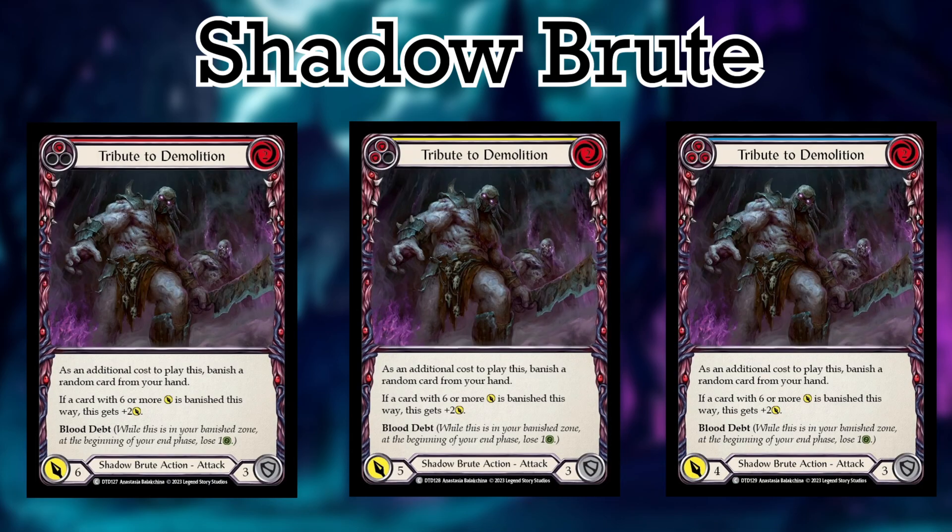Number 3 is Tribute to Demolition. This Tribute begins a set of cards that help Leviah really not die to blood debt, which is awesome. Being able to banish a 6 from hand will turn off blood debt for herself and still allow for a lot of damage. Tribute to Demolition is a 2 cost, 6, 5, or 4 power, and blocks for 3. Not only does this let Leviah banish from hand, but if a card with 6 or more was banished that way, Tribute to Demolition gains plus 2 power. This is a nice cheap closer.